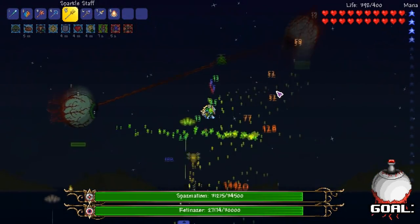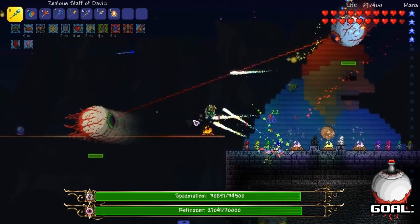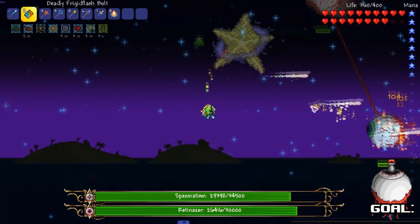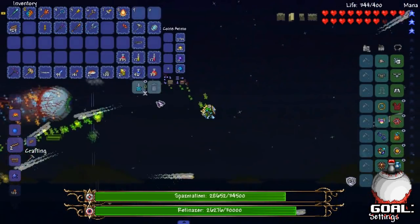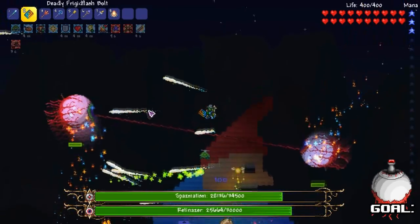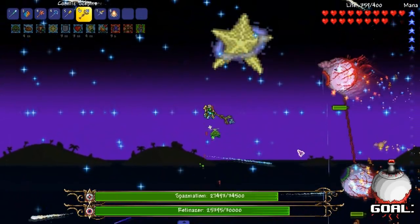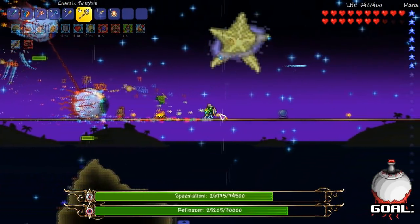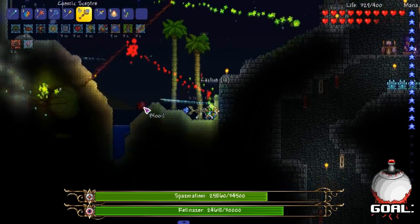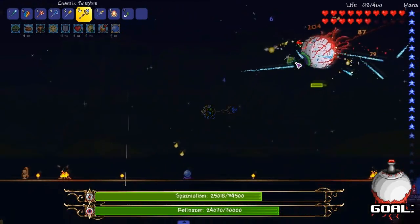How close do I have to get to use this? I don't like it only because I gotta get really close. Let me try the staff of David one time in this fight. It's okay, it's not doing anything crazy, but let's be careful here because we did take a good hit from Spasmatism - that's the one that shoots. I'm getting no mana back. Oh, I forgot to do something - hold up.